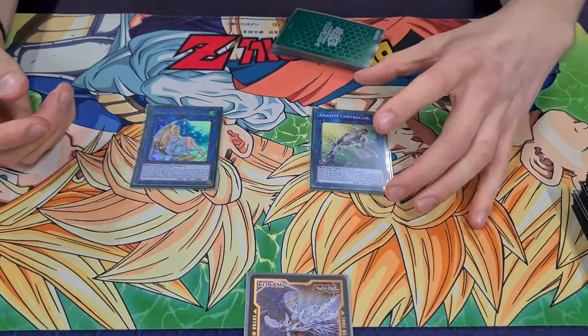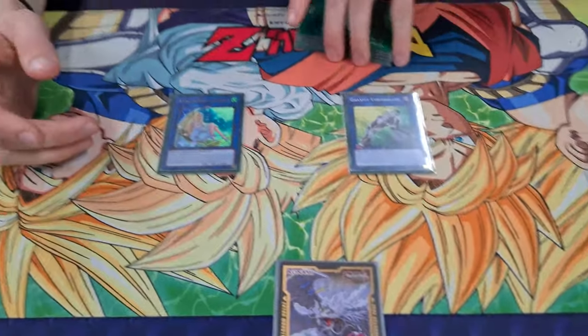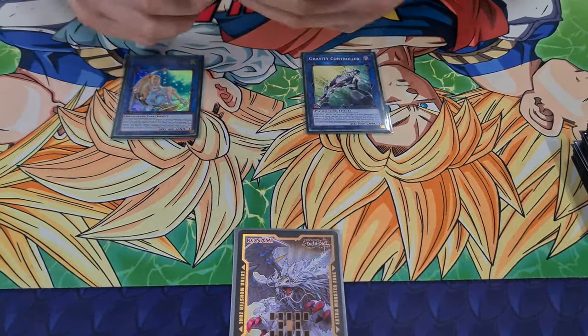You summon this and you just attack over, like, a Sunlight Wolf — they're not going to get their Rage or Roar or whatever. That's just so good, and you can loop it a few times.